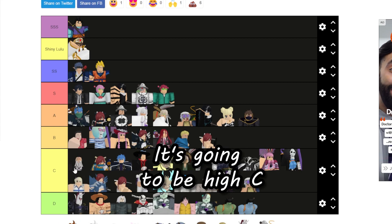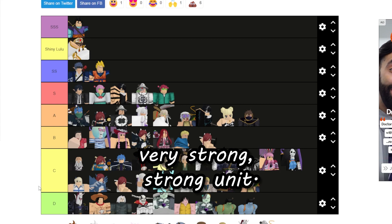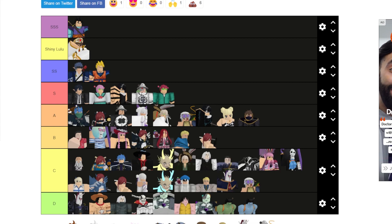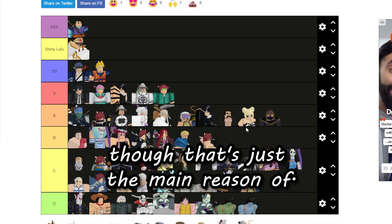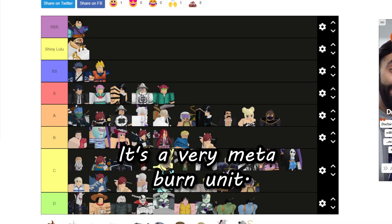Yamamoto is going to be high C because he's coming into meta now with his Evo Dune version — it's a very strong unit. His shiny version is going to fall into mid to low A, just above Lucy. His shiny is rare and he's a very meta burn unit.